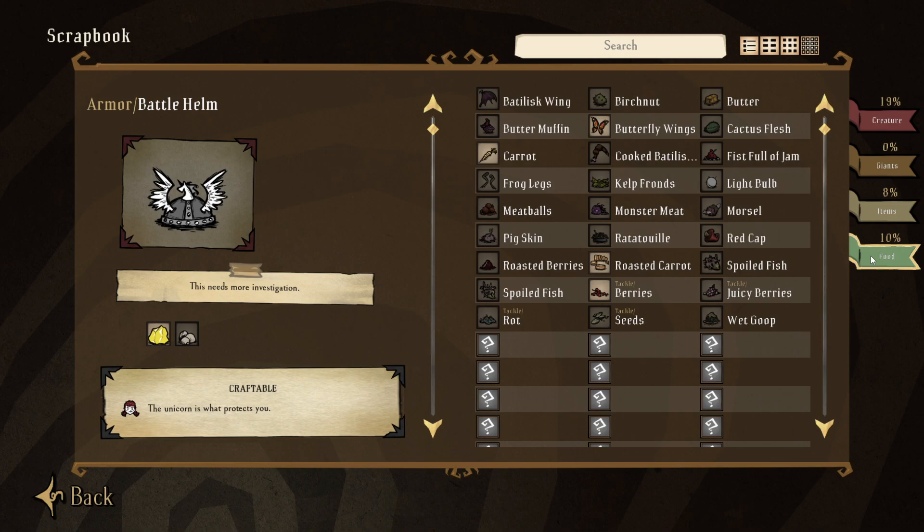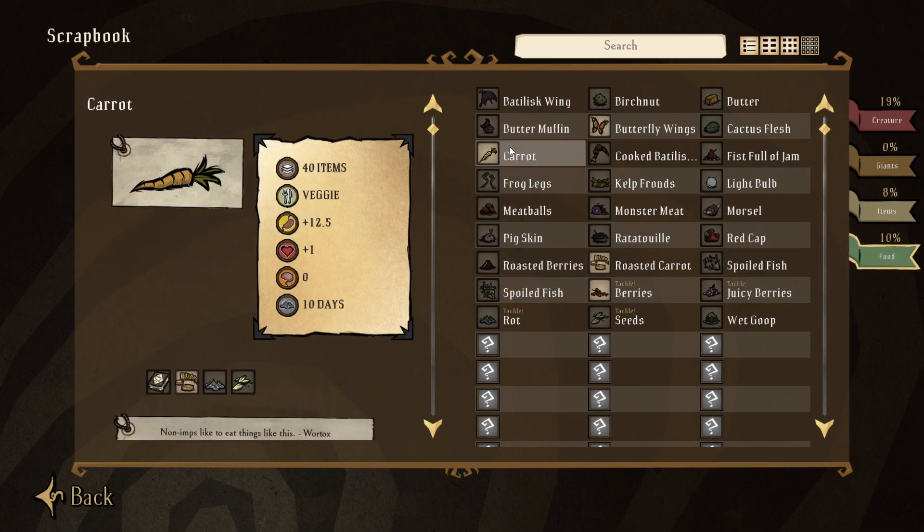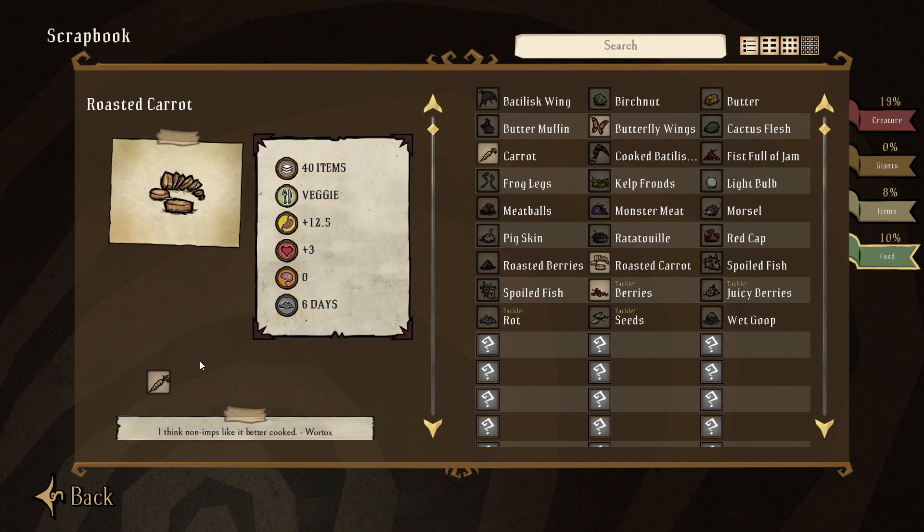This works for pretty much everything, including food. If you've made ratatouille or meatballs, or whatever you investigated, it tells you the stats of those and how much you can actually stack on one thing, including how much they're going to give you for food. And if you cook it, same situation.